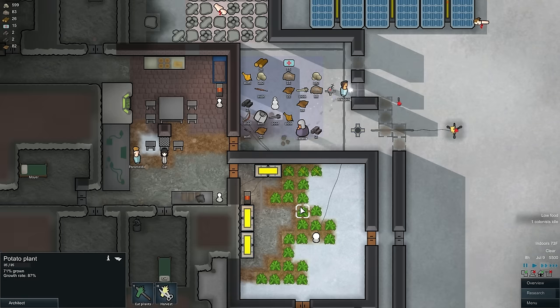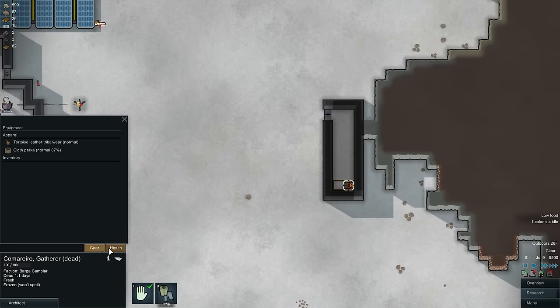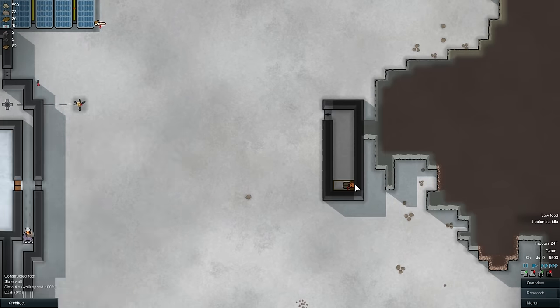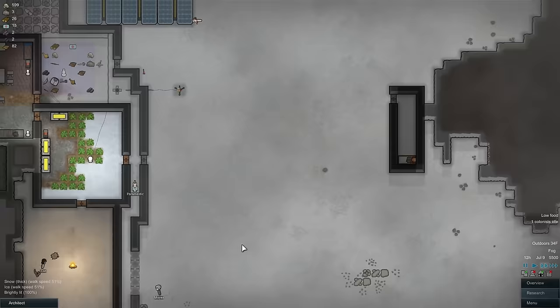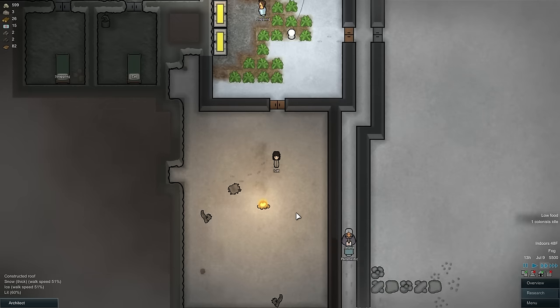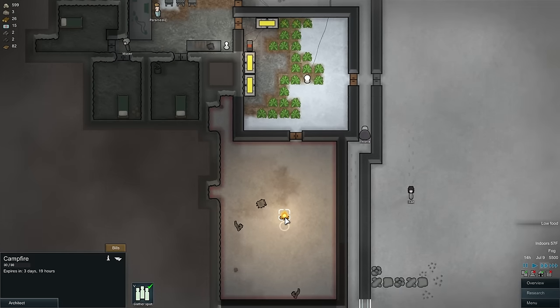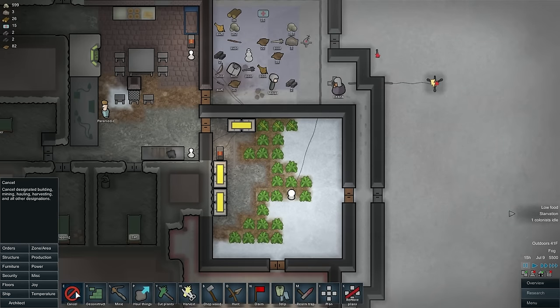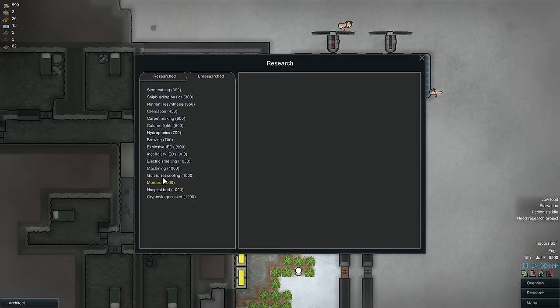We're at low food. 71, 72%. What's this guy doing? Not well. Is he dead? Yes, he is dead. I'm melting some of the snow off - hopefully we can see what we got in terms of the ability to actually grow something in here. Starvation. We gotta harvest this food. Geothermal's done - we need hydroponics next. Absolutely hydroponics is next.